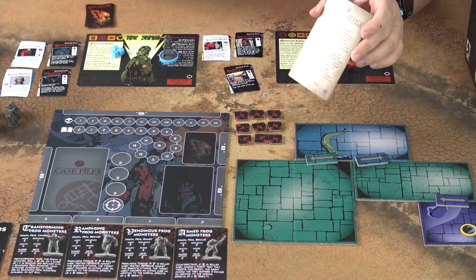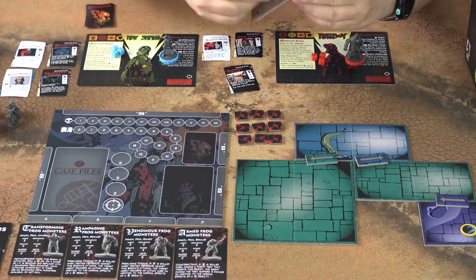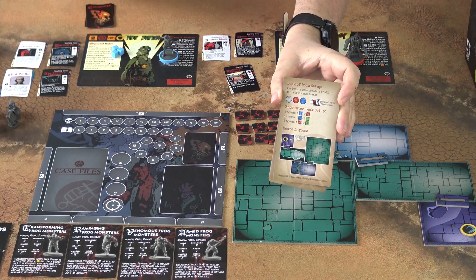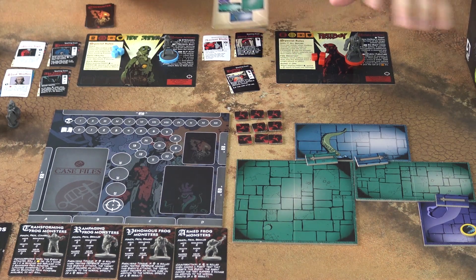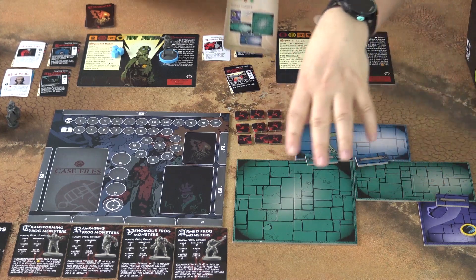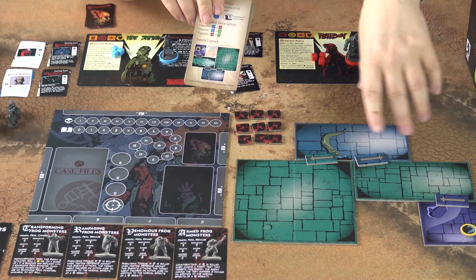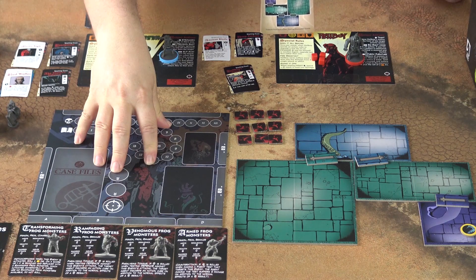Once you have read through the first card of the case file, you flip it and it will tell you how you should set up the game. I have done that already, so I have prepared the dungeon — the rooms that we will be walking through and exploring.